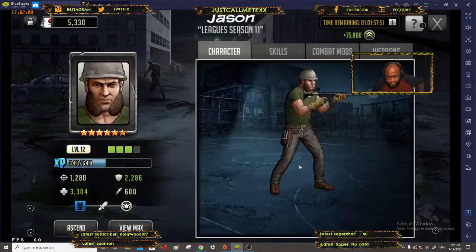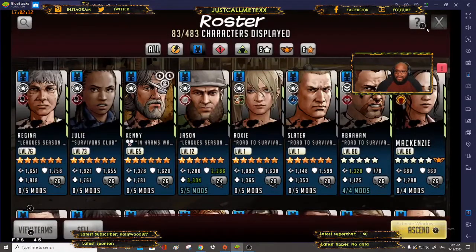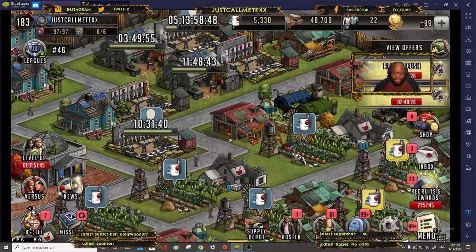We want to upgrade — yes, one tier. We need some more level-up materials, so let's go to our camp. I had a camp cooking already, so I should have quite a few resources available.